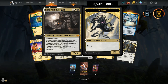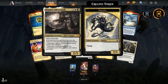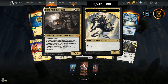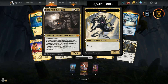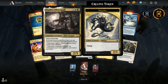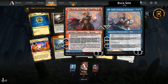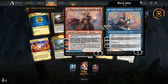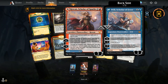Shadrix has double strike. At the beginning of combat on your turn, you may choose two — each mode must target a different player. Option one: target player creates a 2/1 white and black Inkling creature token. Option two: target player draws a card and loses one life. Option three: target player puts a +1/+1 counter on each creature they control.